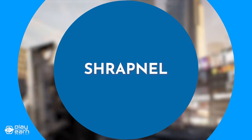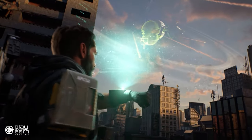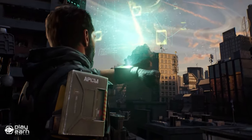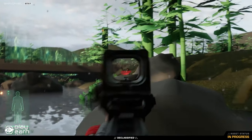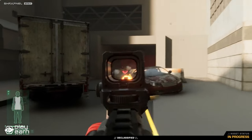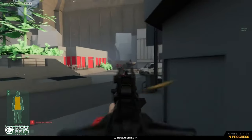The next game on our list is Shrapnel. Shrapnel is an action shooter game being built on Avalanche. It is a highly immersive first-person shooter extraction game that allows players to truly own their in-game assets. It is set in a post-apocalyptic world where players must navigate through dangerous environments, fight off hostile factions and creatures, and scavenge for resources to survive.